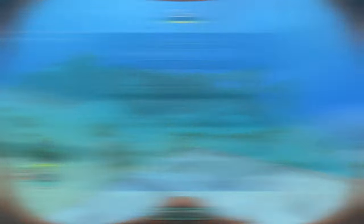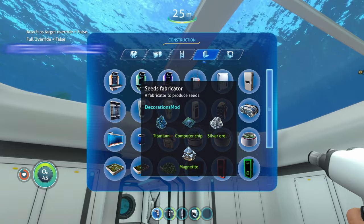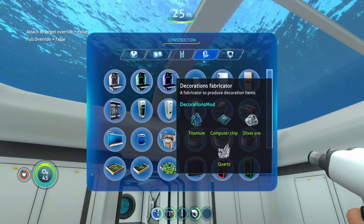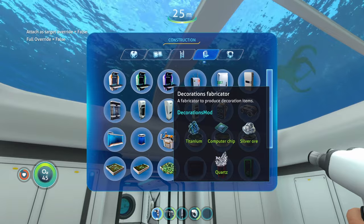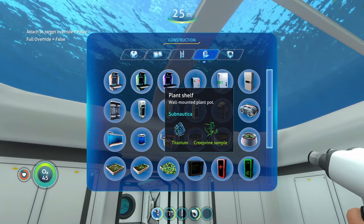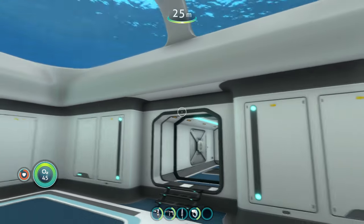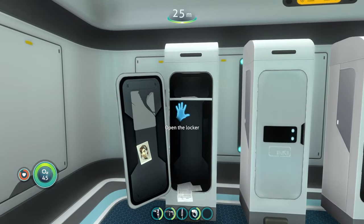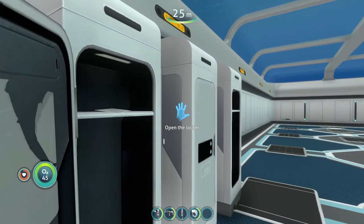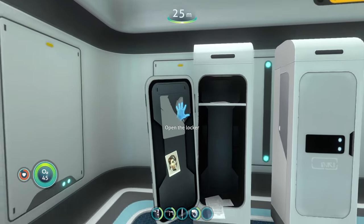Moving to interior modules, there's a whole bunch of new stuff. We have the seeds fabricator, the decorations fabricator, a locker, and a small aquarium. Notably, these lockers are the ones you typically see in the Degassi bases when you search them — they're not in the base game.